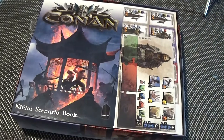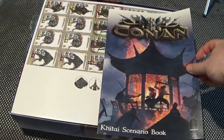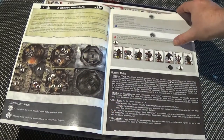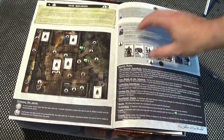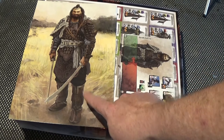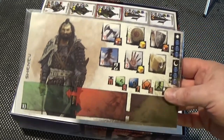Let's get inside. Right, we have the scenario book. It's in English and French. The French one can be set aside because I don't speak French — not being disrespectful, it's just no use to me. Here we are — this must be a wizard's tower or some such. Nice picture on the back. And that's the hero sheet, Shenku.